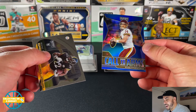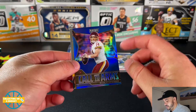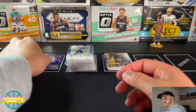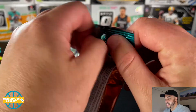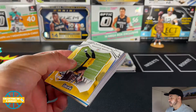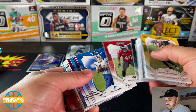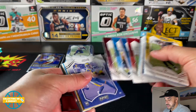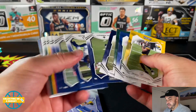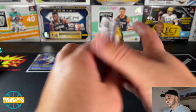These are sick — there's a blue parallel that looks really good. These are dope, man. It would be nice to get a nice QB or something with that. Chrome cards are a bummer — let's see what we get here.